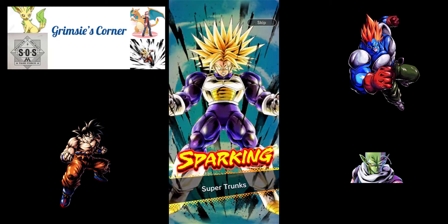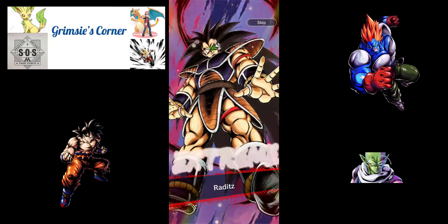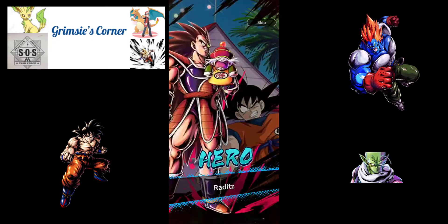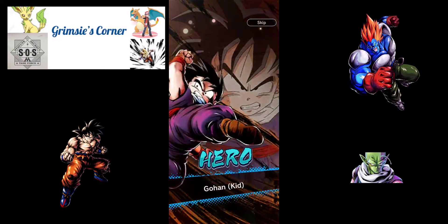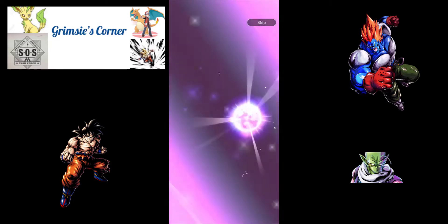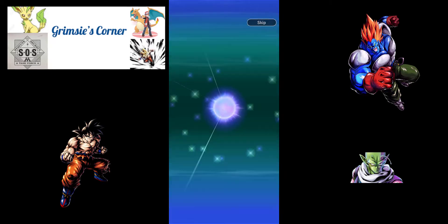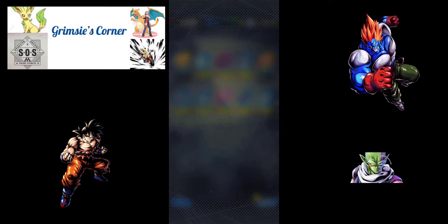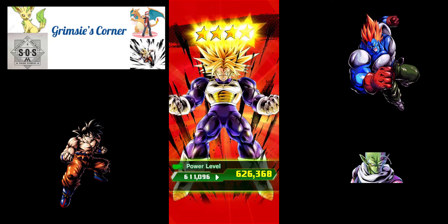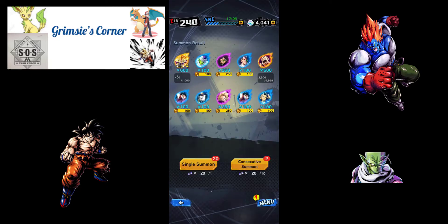We're going to start with a Sparking — Sparking Super Trunks! We've got an EX Raditz, Hero Raditz, and another Sparking — Saiyan Krillin, not bad. Hero Trunks is the one I actually used to get the 10 million damage on that Kappa mission. If you're struggling with that, there are some great videos on how to complete that rush — it's pretty easy.